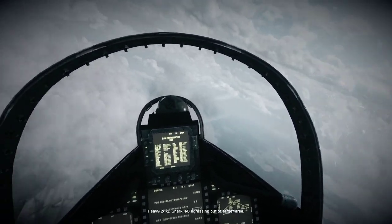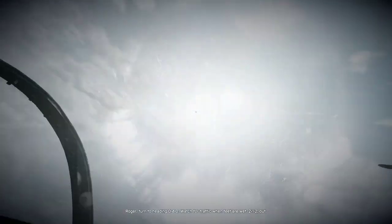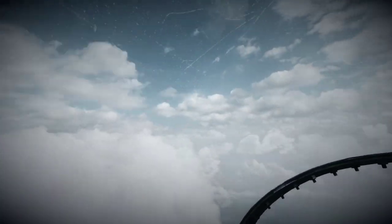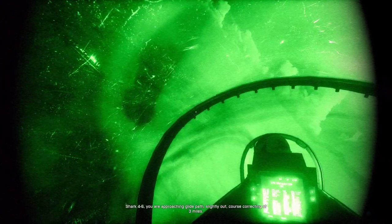2-3 is standing by. Heavy 2-1-2. Shark 4-6, egressing out of target area. Roger. 2-3 is heading 0-4-0. Watch for traffic when feet are wet. 2-1-2 out. Shark 4-6, you are approaching I-3. Slightly out. Course correcting is pre-mode.